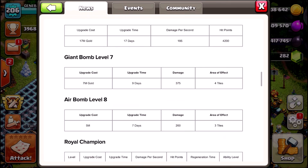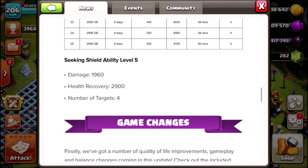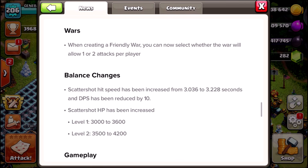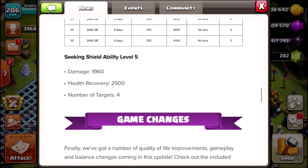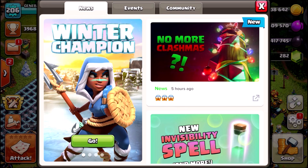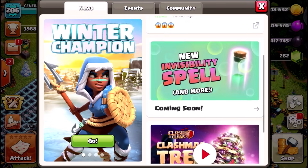There are new levels for the Expo, Giant Bomb, and Air Bomb. The Royal Champion is going up to level 25, which costs 295,000 dark elixir. The Seeking Air Shield ability is going to level 5. We're also getting war balance changes, gameplay season challenges, super sale items, and miscellaneous fixes. Let me know in the comments what you think — no more Clashmas in CoC, I think it's a troll video but I'm not sure.